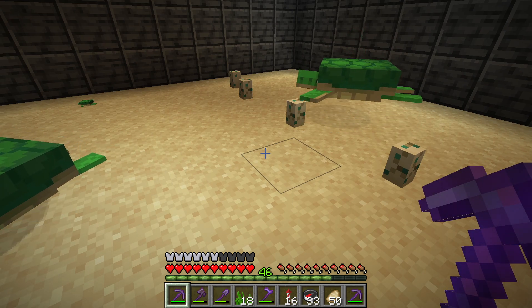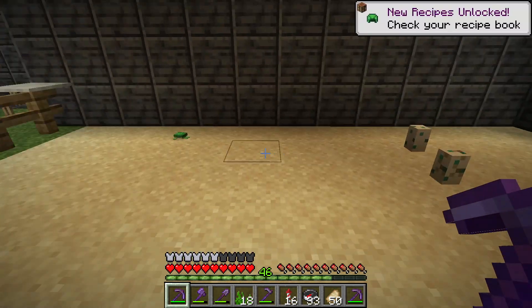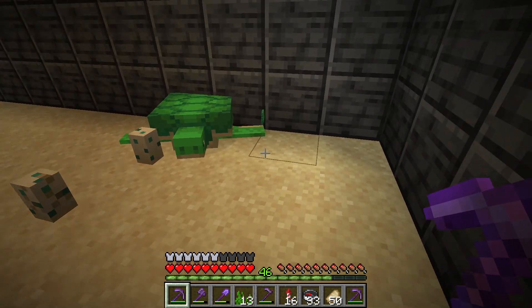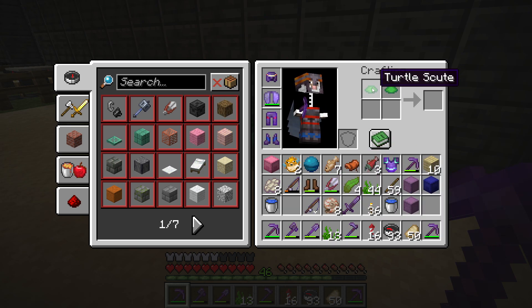Once the baby turtle grows to adult, it will drop a turtle scute on the ground. You have to pick this up quickly because it will disappear in a few minutes. So that's how you get turtle scutes — grow turtle eggs into babies, and when they become grown up, they drop a scute.